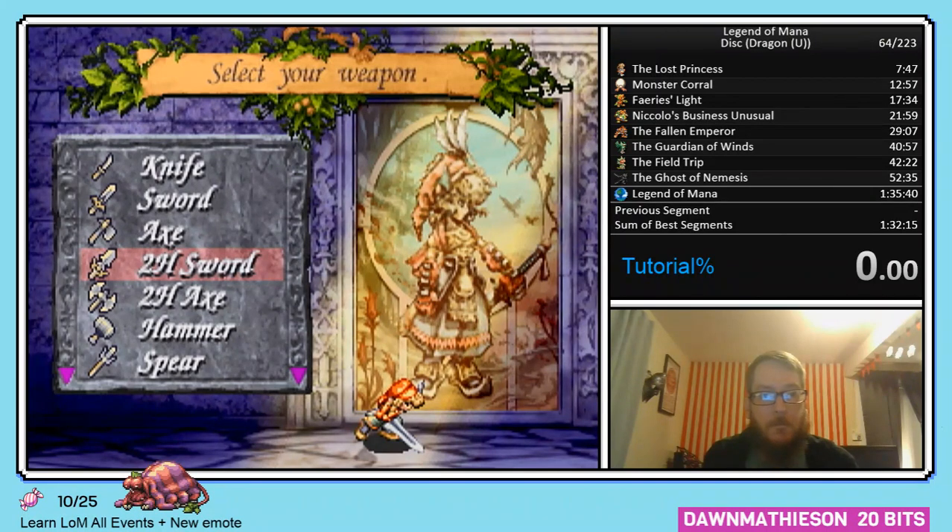I'm pretty sure the only weapon for this category is the sword. The other category is Jumi, and I think Jumi used to do a sword but now it does a hammer. With Fairy, you could pick any weapon because you purchase a gold weapon later — that's your strong weapon. Since we're playing Dragon, because it's routed with the Brave Blade, we're just going to do the two-handed sword.